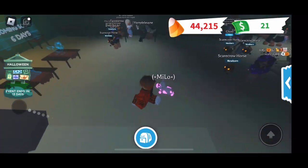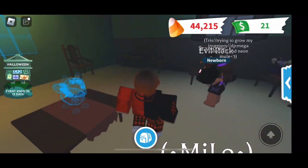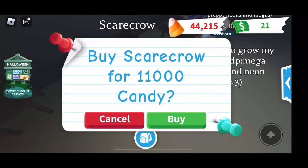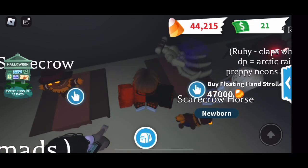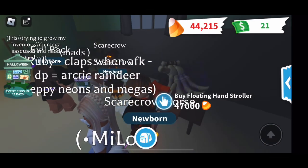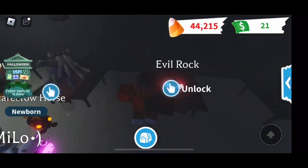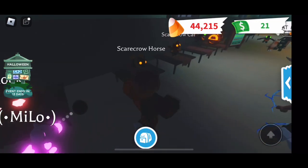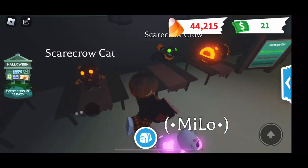It does look quite busy in here. This bit is the next section coming in six days. Here are the new pets — we have a scarecrow original one, and over here is the floating hand. Oh my god, I thought it was going to look bad but it looks really cool! There's purple-like fog coming out of the hand.